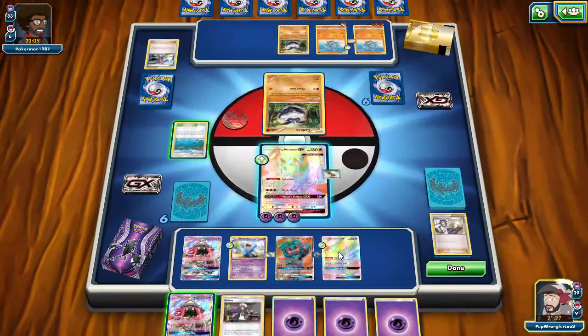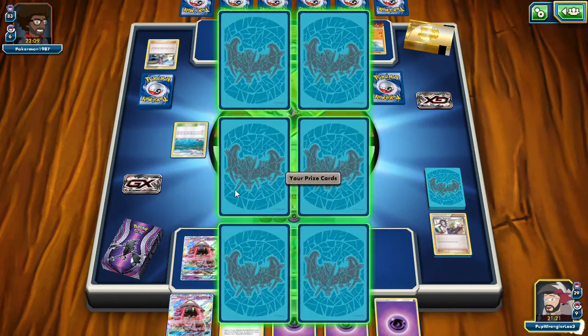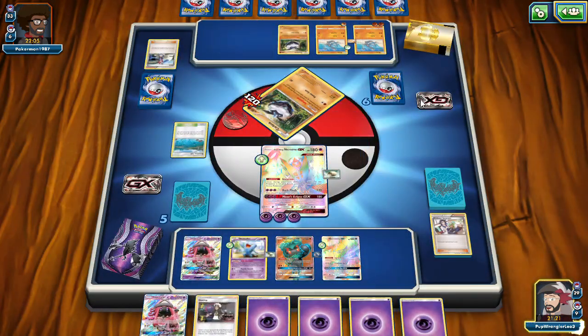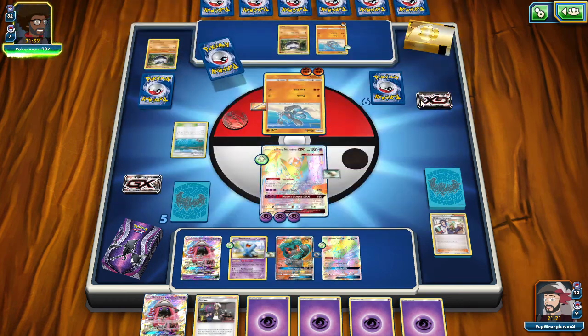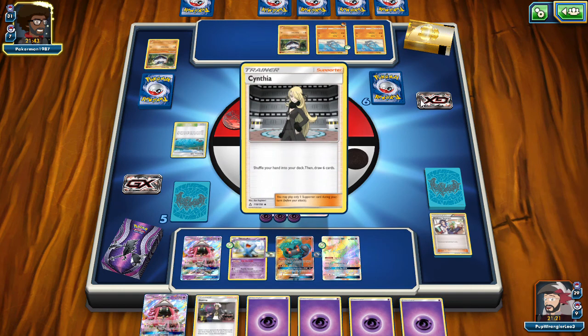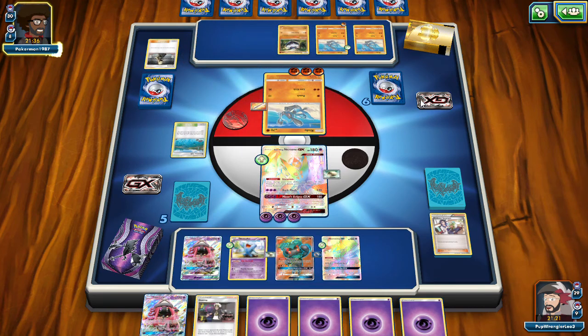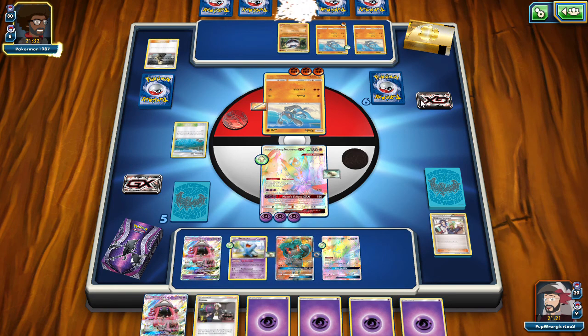We're going to take out the Carbink. So there are two things we found we might need: a Power Pad and a Rescue Stretcher. I'll write those down as maybe something we'd change before we go into tournament mode with this. You test it a little bit and you find out some things you need. A Stretcher and a Power Pad - find a spot for each of those item cards and this deck will run a little bit better.